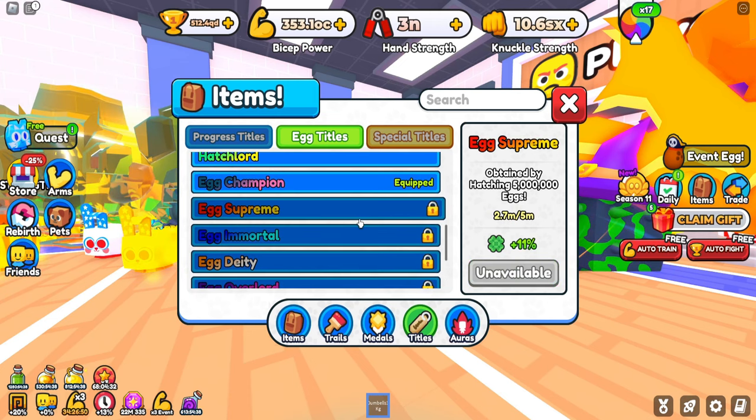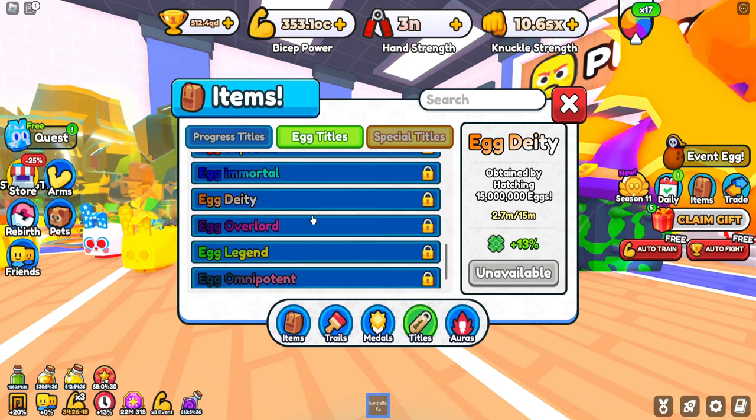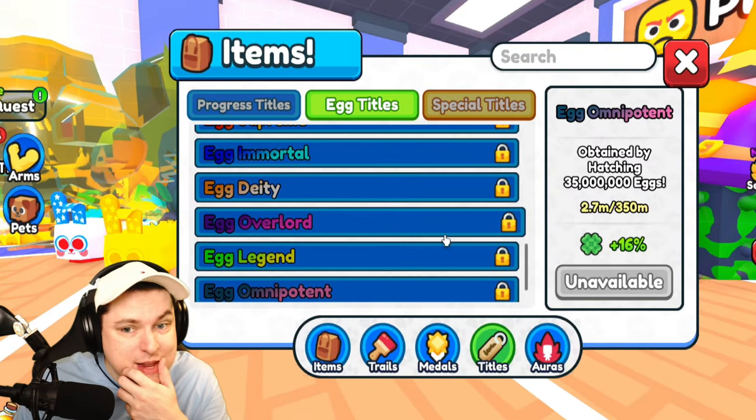There are some new egg titles: Egg Supreme, Egg Immortal, Egg Deity, Overlord, Legend, and Omnipotent for 16%.